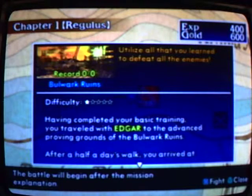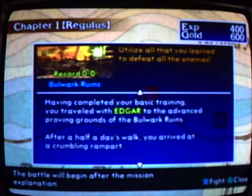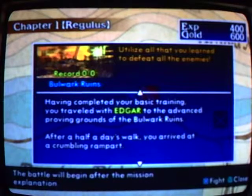I know I'm spending too much time talking, but we'll get over it. Next episode I'm going to go over the Bulwark Ruins — it's easy difficulty. The objective is to utilize all that you learned to defeat all the enemies. Having completed your basic training, you have traveled with Edgar to the Advanced Proving Grounds of the Bulwark Ruins. Thanks for watching and we'll get to this next mission in the next episode. Until next time — to be continued!